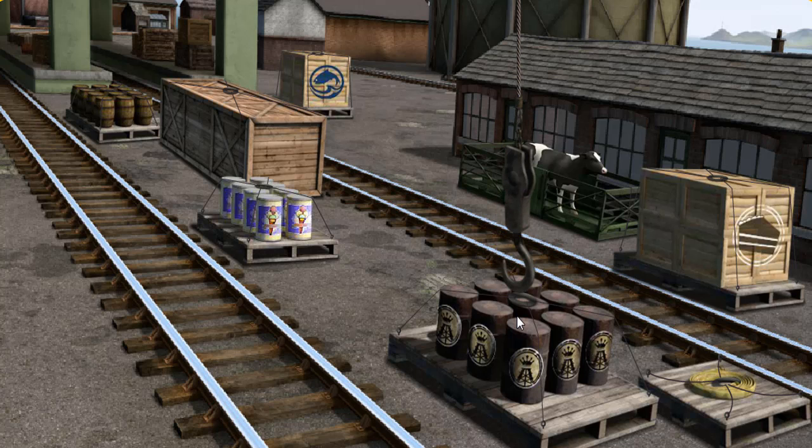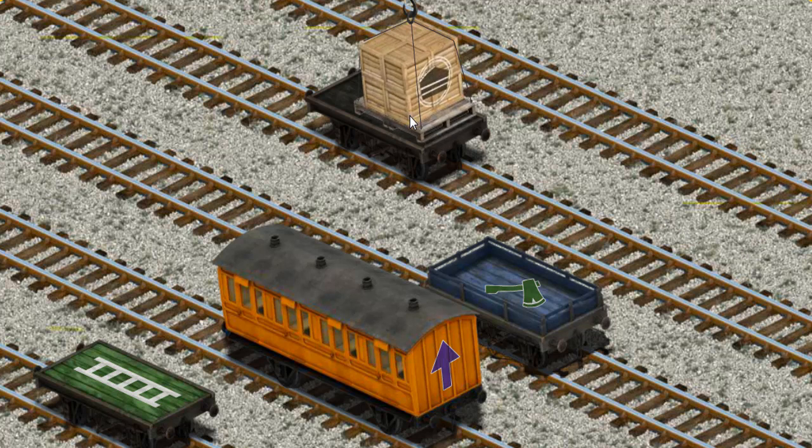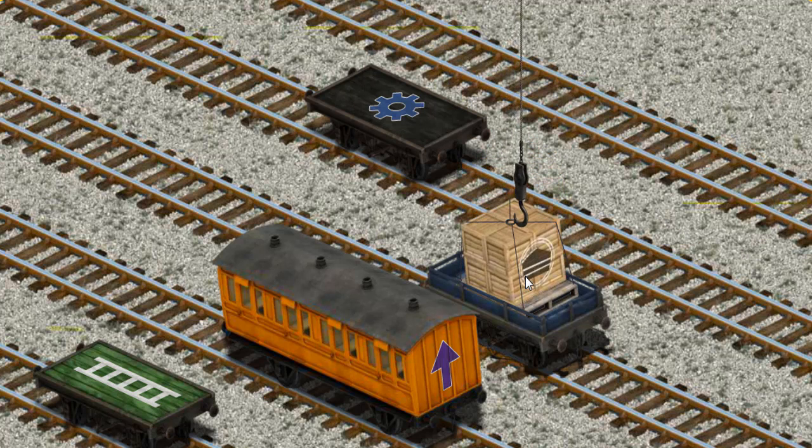Show Cranky where the crates of cake are. That's it, let's lift and load! Now the cargo must be loaded. Help Cranky find the blue flatbed with the picture of a green... there you go!